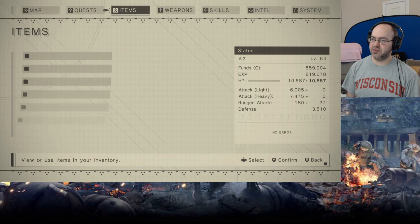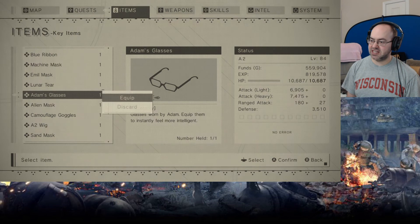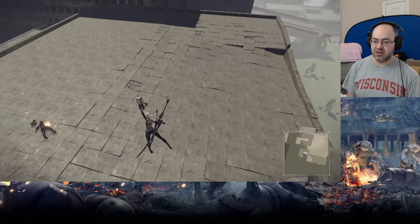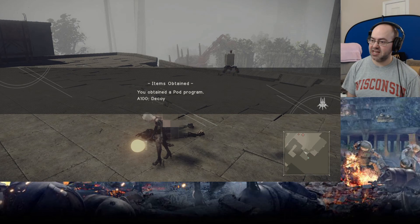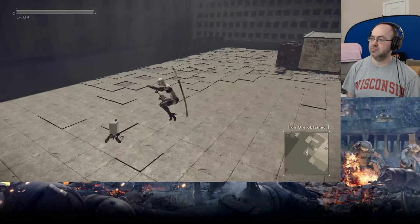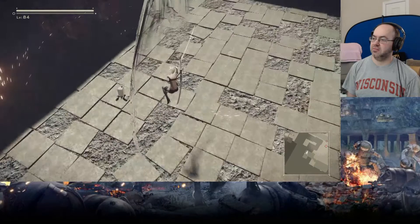Let's see what the glasses do — I assume you just wear them. Blast is worn by Adam. Equip them to instantly feel more intelligent. It doesn't show me. Let's jump — that's probably it right there. She's got a pod next to her. Crystal. All pod programs obtained. Decoy. Weapons Maniac. Interesting.